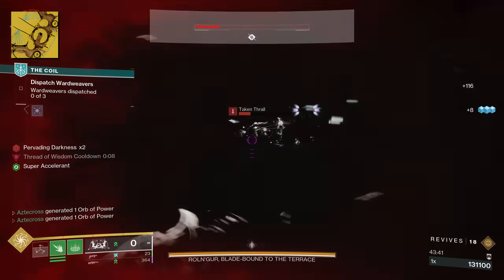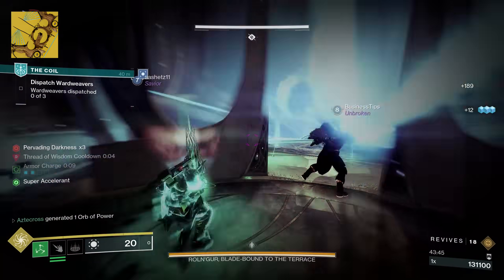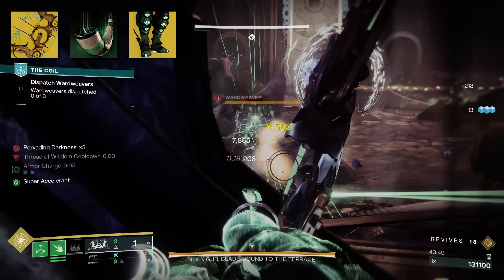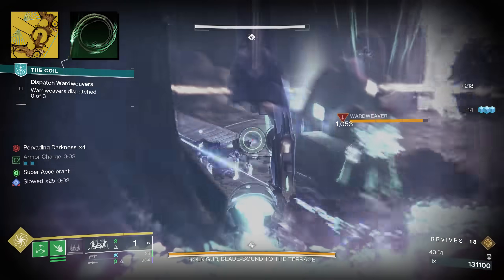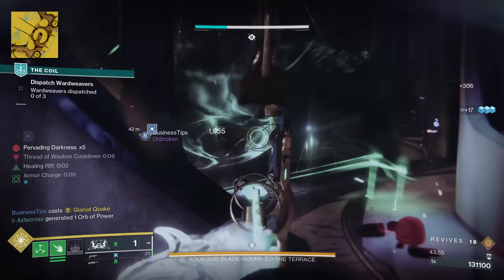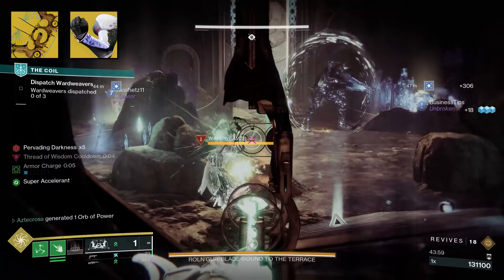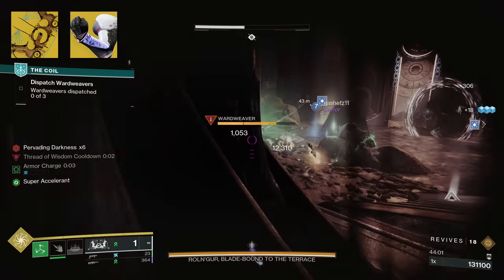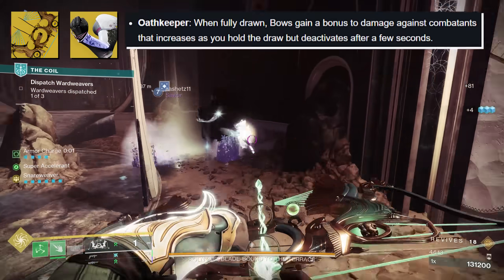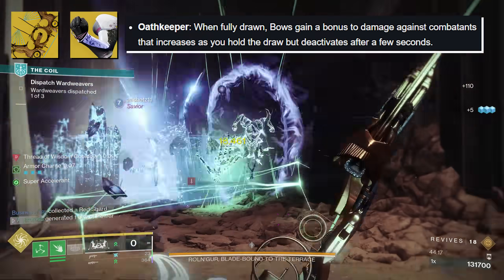There are a ton of exotic combos you can utilize with Wishkeeper. You've got Drinker's Lash and Abeyant Leap for Titans — essentially freeze to spin left and right. You can go a Rolling Maelstrom build for Hunters and pair this with a deadly buff from Foetracer. An intriguing combination I'm curious about is Hunters with Oathkeeper and Wishkeeper — literally two exotics that sound like they were meant for each other. Keep in mind, Oathkeeper got a rework where it ramps up bow damage up to 150% at maximum stacks. It's quite nasty.